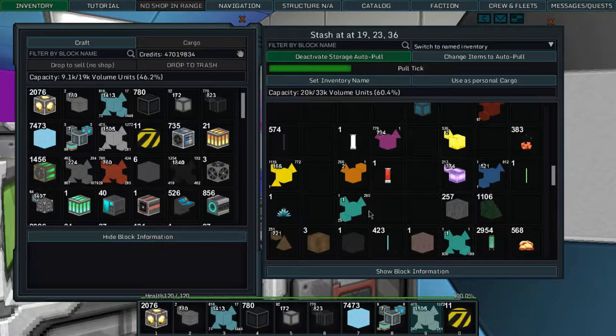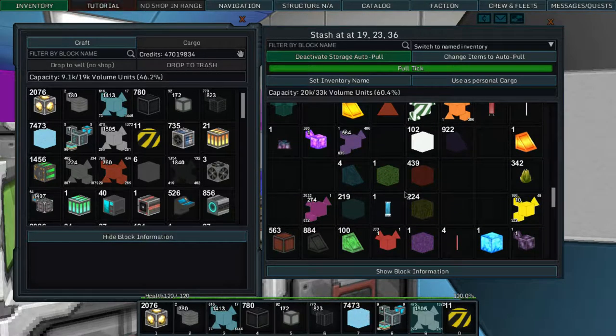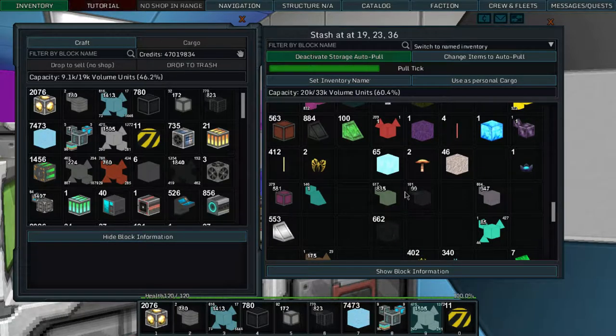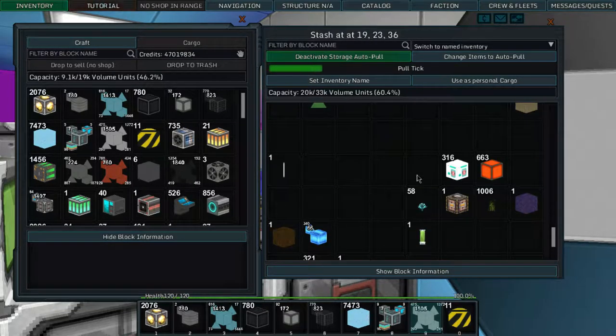My plan, basically, is to buy a star base of some sort — an abandoned one, a derelict one. Then I was going to dismantle chunks of that and recreate in that same spot. Because you need to have kind of a star base for it. I was going to recreate, basically, a new star base for my faction — for the Demurean Empire.